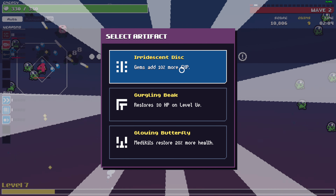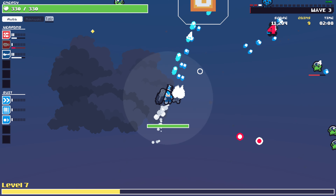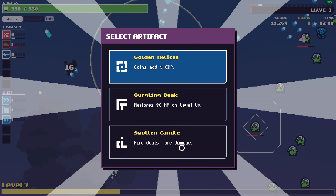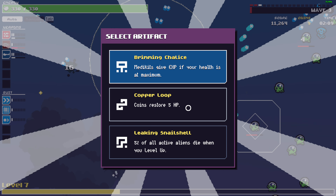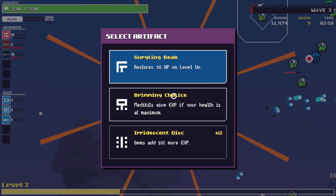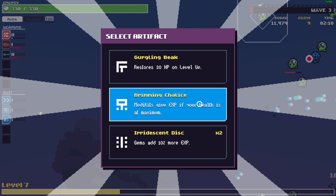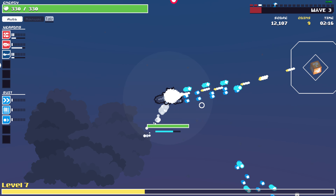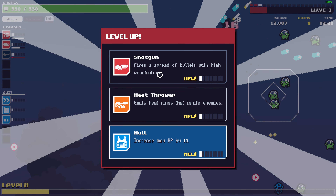Gems give more XP. Coins add 5 XP. Fire deals more damage — let's grab that. 5% of octopus dies when you level up — that's also good. Medkit gives XP but maximum health — so we can actually level up using medkits when we are at full health. Yeah, they do give us XP.